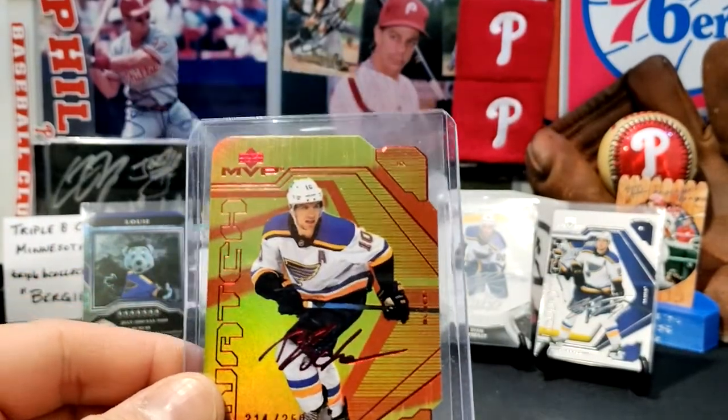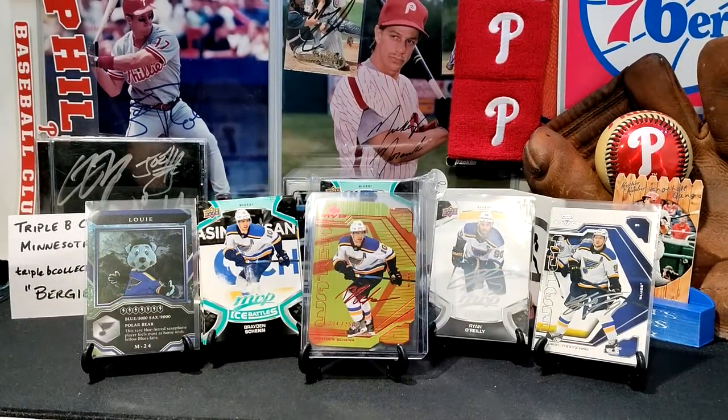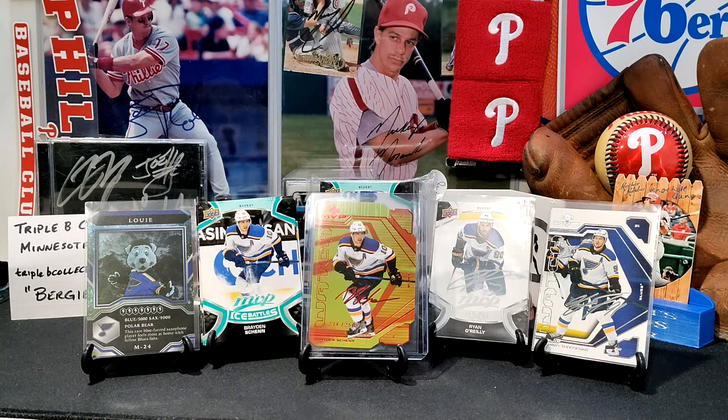MVP is a pretty inexpensive product, and it's definitely good for making sets. That's what I plan to do — I got into the break and bought nine teams. Now that I have a lot of the cards, I'll find some boxes to fill in the other teams. Bergy said he might do another box break, so I might buy teams I didn't buy before and start building the set like I did last year. That is my break results for the St. Louis Blues in the Upper Deck MVP break with Triple B Collectibles, over there in Minneapolis, Minnesota.